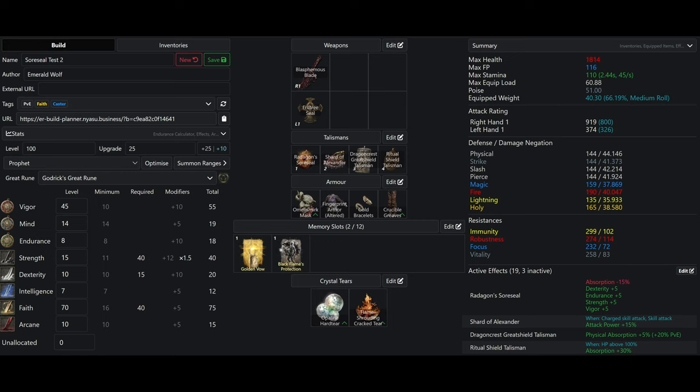I have 8 Endurance, boosted to 23. It doesn't reach any soft caps, but it's enough so we're not fat rolling, which is good.